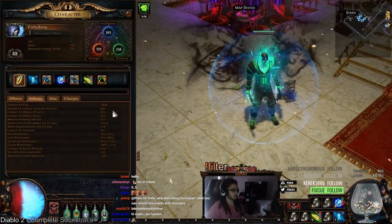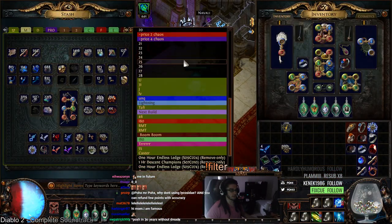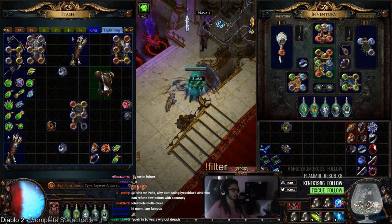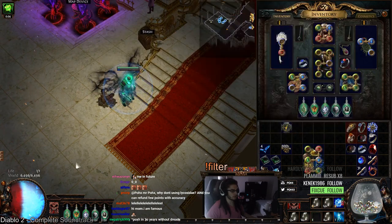I'm running 17.6k evasion with no flasks. There are many different options for you to use for chest pieces. For example, I played around with Fox's Fortune, another really good ES chest piece. You don't get the 1,500 evasion as ES on full life, so you'll go to like 6,700 or 6,500 maybe.